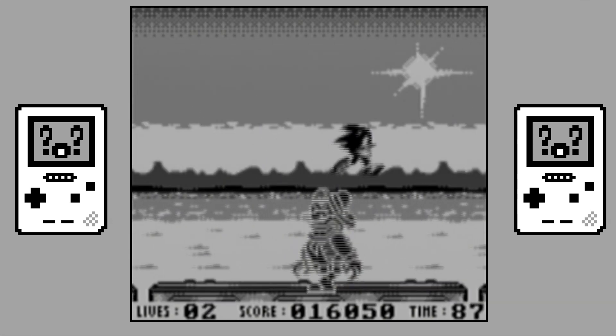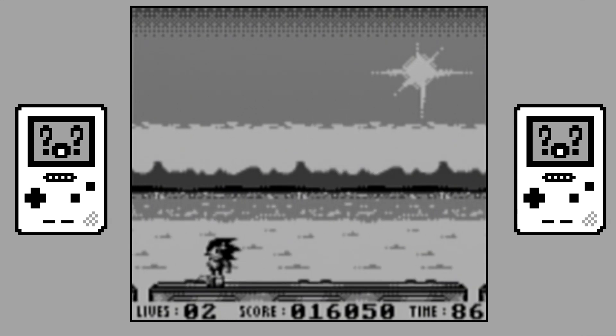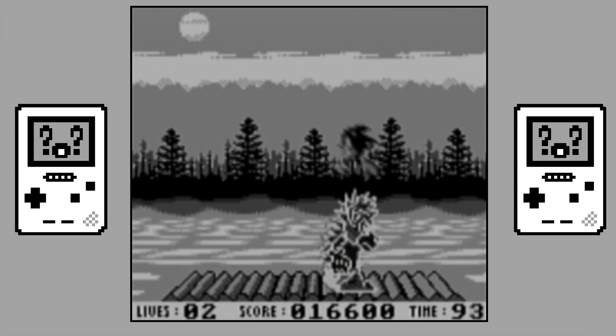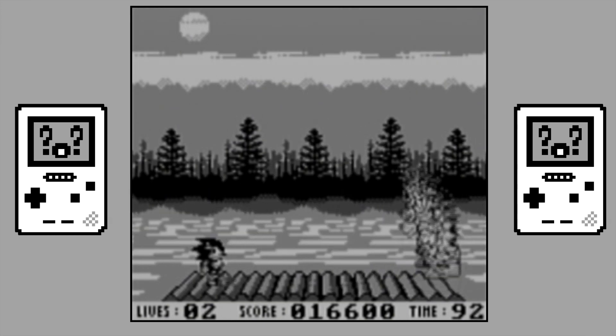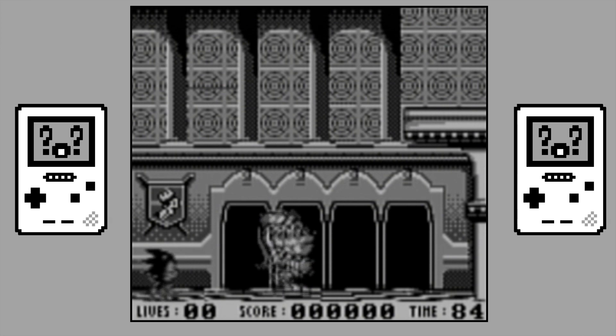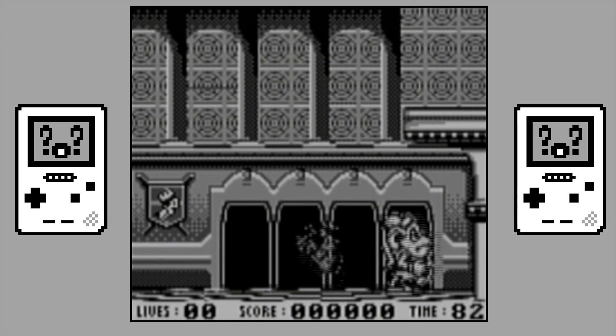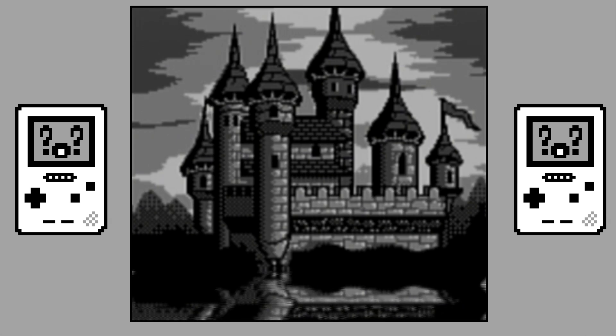The game's bosses are pretty standard fare — four jumps to the head and the enemy's dead. While their sprite design is kinda cool, they offer nothing to the player other than a means of lengthening the game. The end boss too is just the same sprite five times at varying speeds. Whoever designed the shimmering castle at the start of the boss fight is very proud of it, as you will see it every time you die.